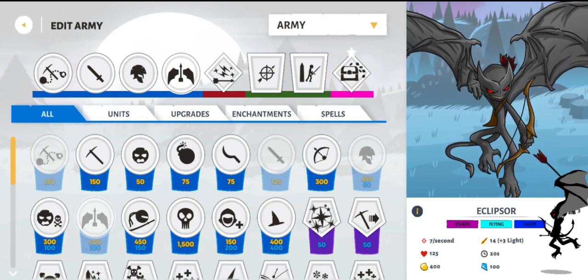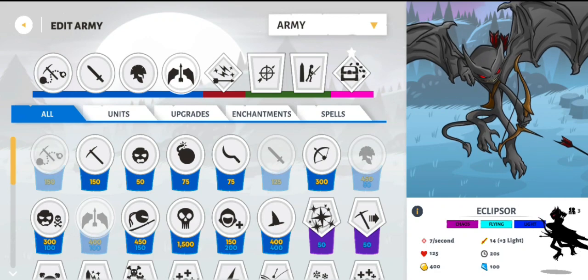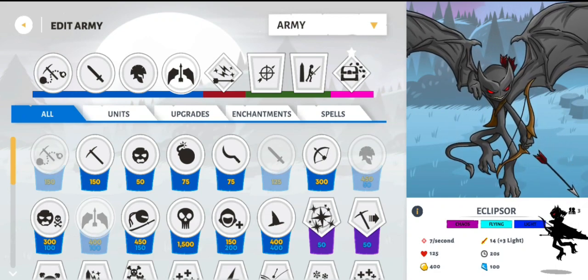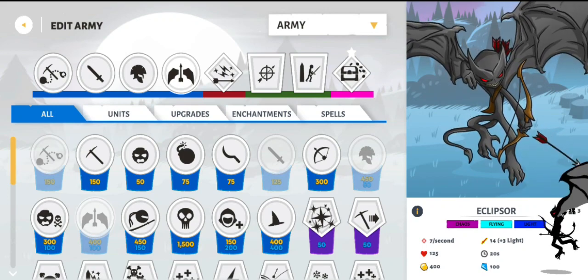Just to answer any questions of 'how do I do the Glyphs for 2900?' — you can't do it. They fixed it in 2900, and if you're not on 2854, sorry, you're screwed. You're going to have to wait until the units officially release.